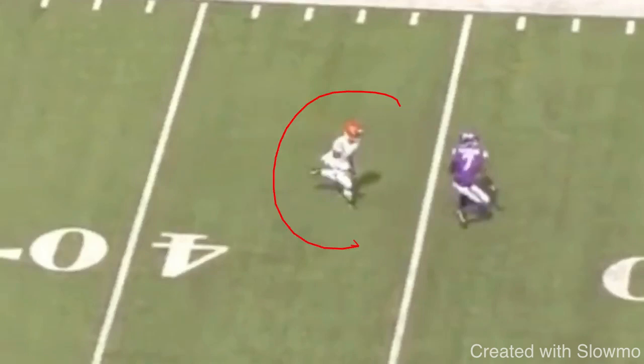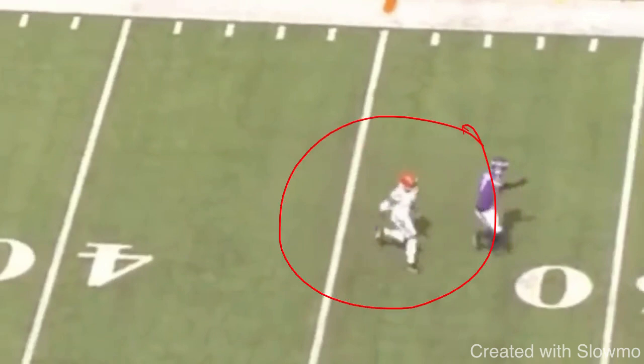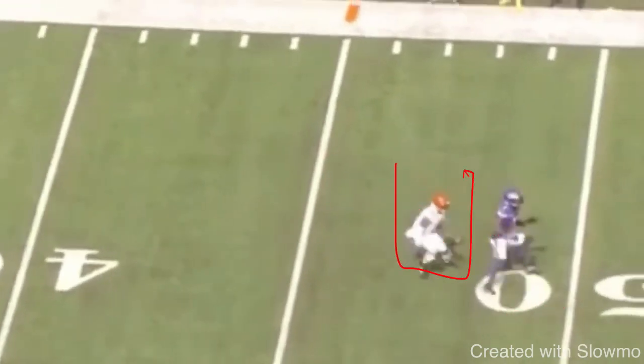What Chase does here is he does a great job stemming to the inside. He gets this DB's hips to turn because we closed the distance and tried to step on his toes, and we got him to turn to the outside. His goal is to not get beat deep — he's probably got help to the inside, which is why he's trying to force you to the sideline. So Chase does a great job setting up this rocker step like he's going to run an out route. This blind spot is where we want to live as a receiver, especially in zone coverage. If this DB is facing towards the sideline, his blind spot is here, and Chase does a great job throwing that rocker step and staying in that blind spot so this DB cannot see him.